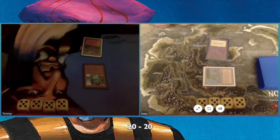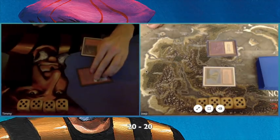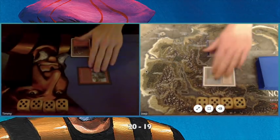My opponent plays a Glasses of Urza, and here we go with the tricks. Glasses of Urza is an artifact for one, and it says tap, see your opponent's hand.